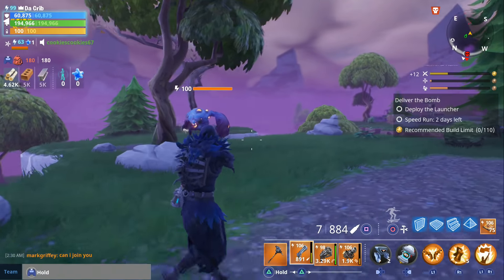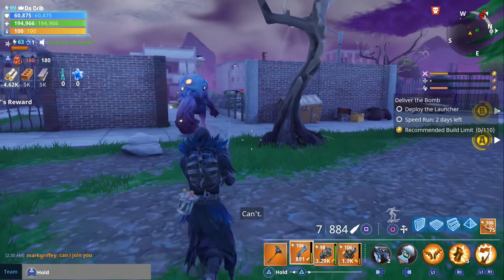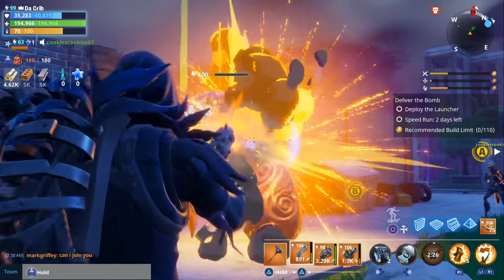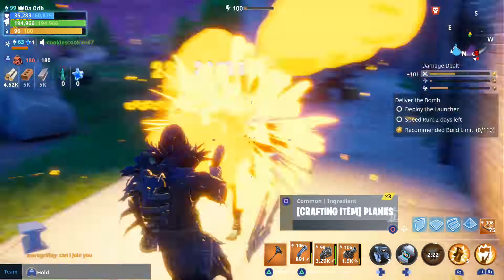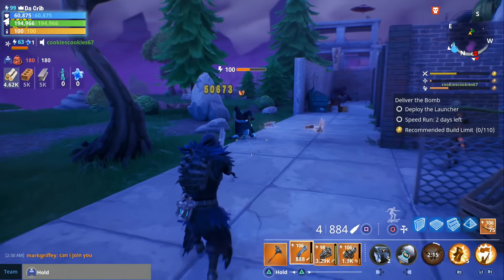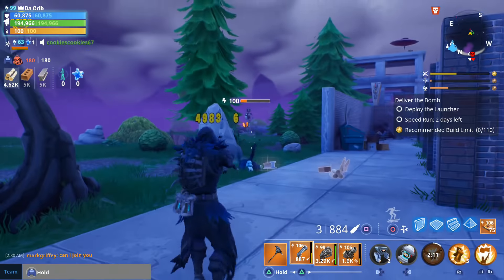And a smasher — let's go ahead and test out the dual wield on the smasher. Here we go, see how much damage we can do with it. Oh, we killed him! Easy. It doesn't matter if we're underpowered. Evidently, you can kill a level 100 smasher with the new dual wield.